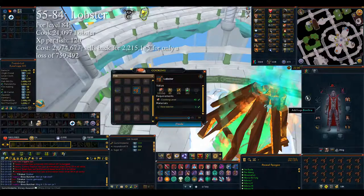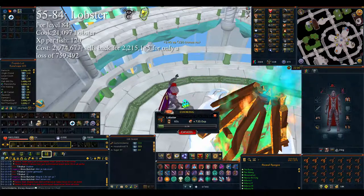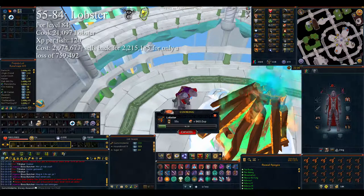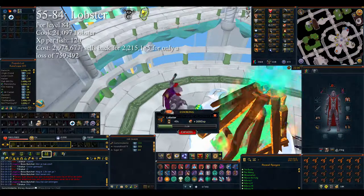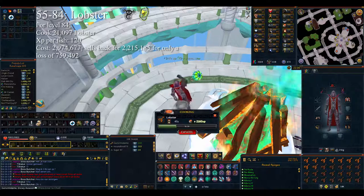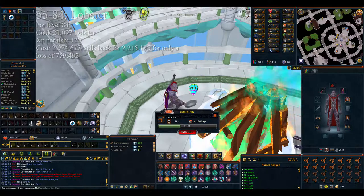For levels 55 to 84 you want to cook lobsters — around 21,097 of them. Some may burn, so this is around the time you'll want to pick up the cooking gauntlets and maybe switch to portable ranges to get the bonus experience and cook a bit faster. That's 120 experience per fish, with costs sitting somewhere around the 3 million mark, but you can sell them back for a loss of around 800,000 gold, so it's not too bad.